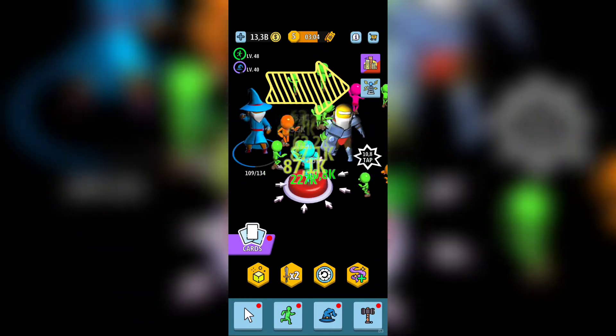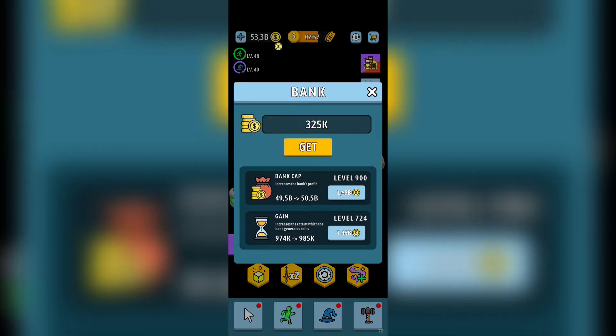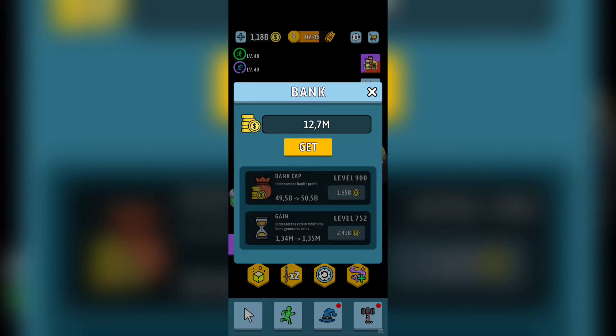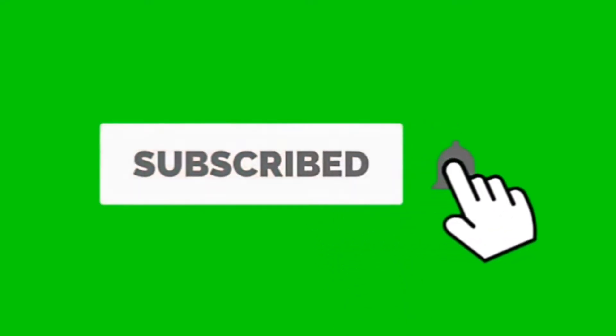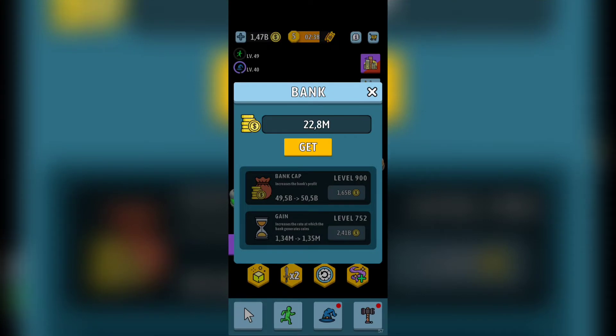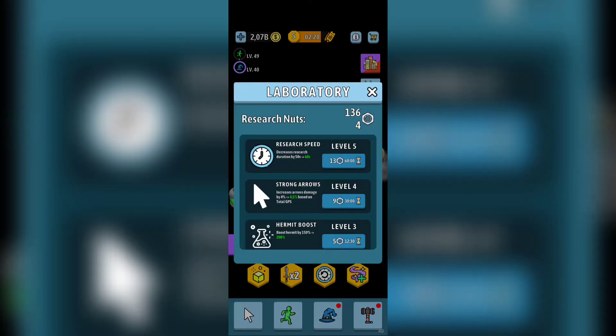When you unlock the Tesla section, the first thing you'll have is the Bank. Upgrade the bank cap and gains as fast as you can — this is your offline idle income. It will not be an idle game until you unlock the bank. Only after unlocking the bank will you get your idle reward. Until then it's just a simple clicker game, but after unlocking the bank it becomes a clicker and idle game.